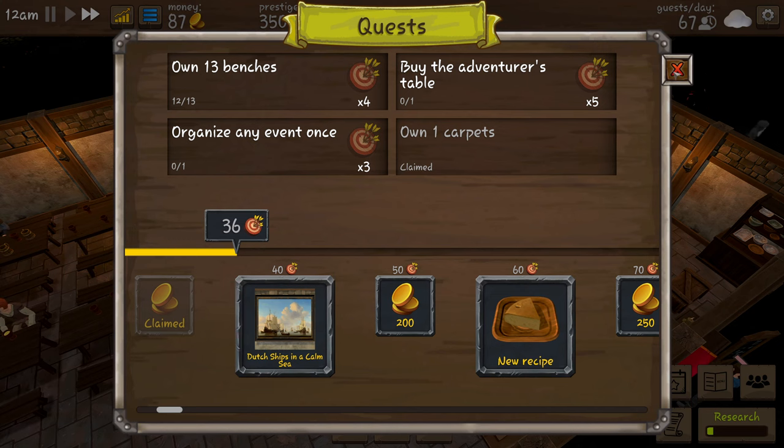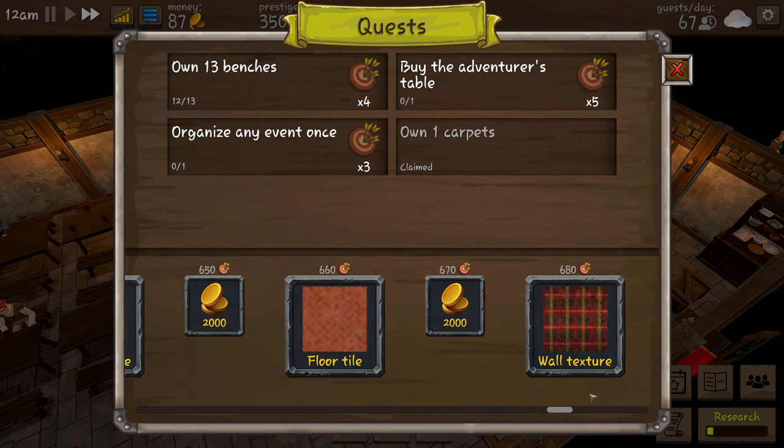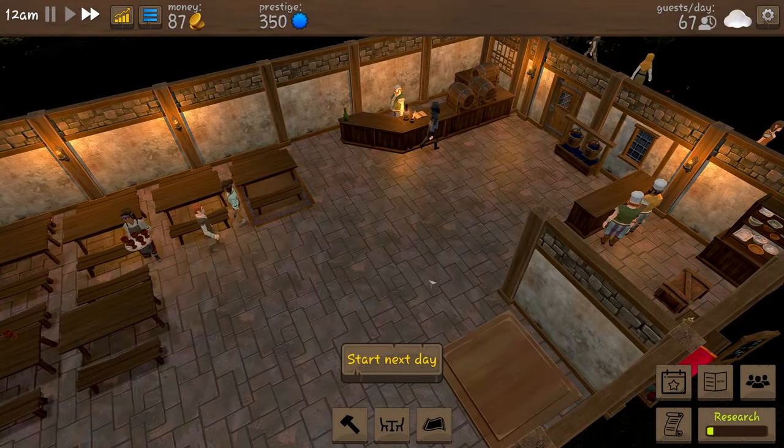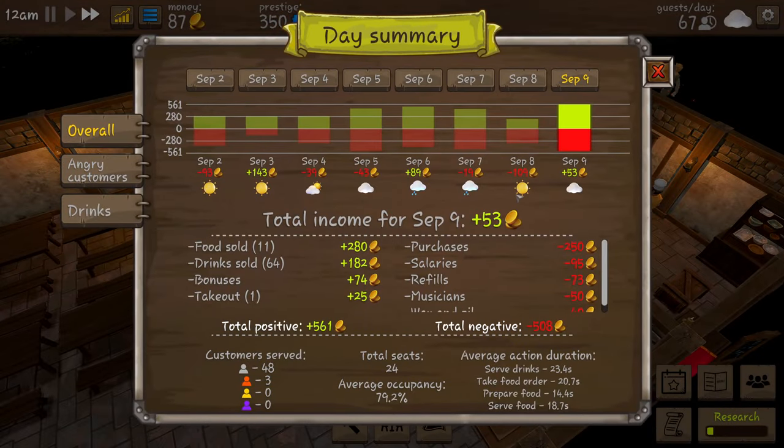We've nearly got a picture of a ship, and then that 200 coins reward is going to come in so handy. What's the maximum coins we get? 2,000 on all of them - that'll be really good. Okay, today is done.